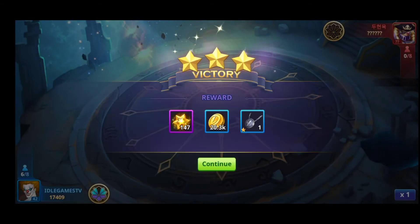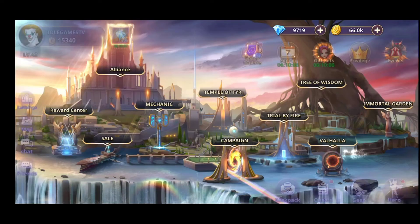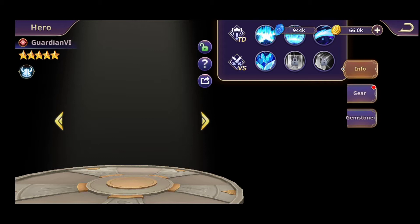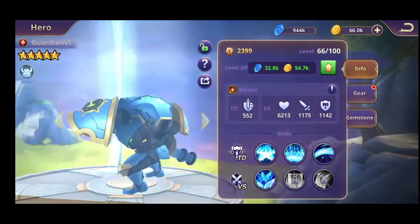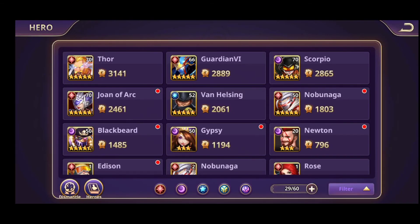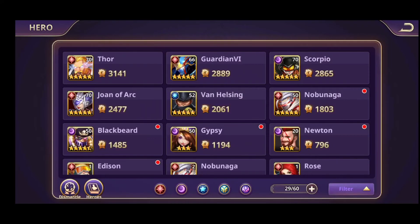Not the best ones you can get, but I definitely got the new hero — Guardian Six — he's a cool hero to have in your inventory. So basically I got: Joan of Arc, Thor, Scorpio, Van Helsing, and Guardian Six. Those are the heroes I got from summoning. The other ones are weaker, and Thor you will get just from playing the game.